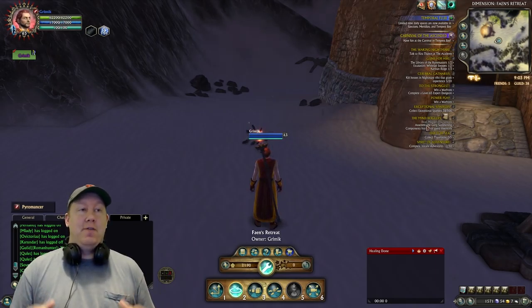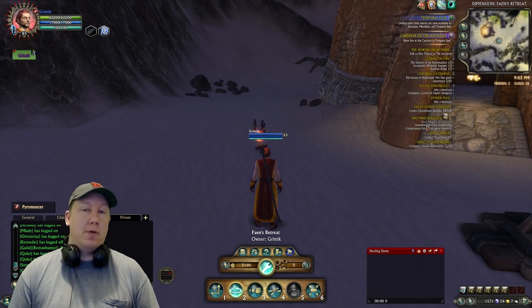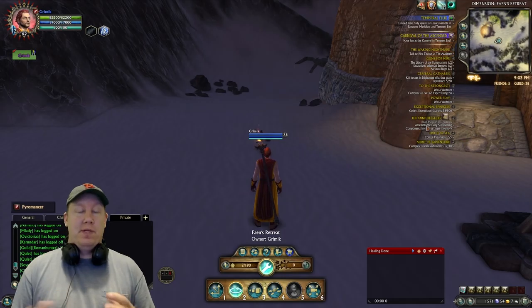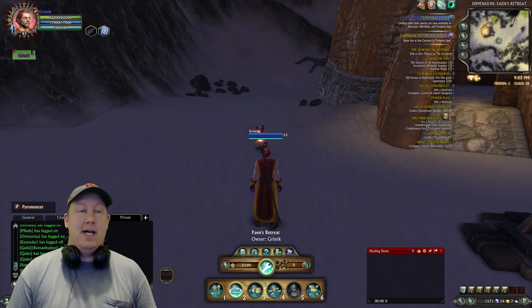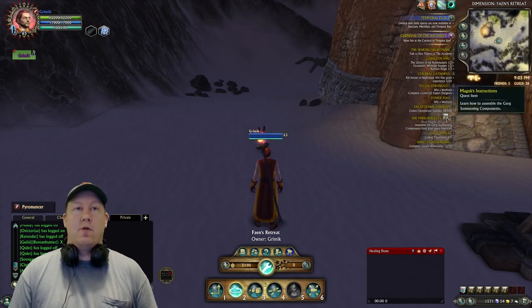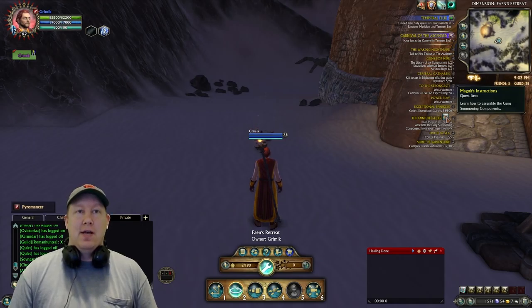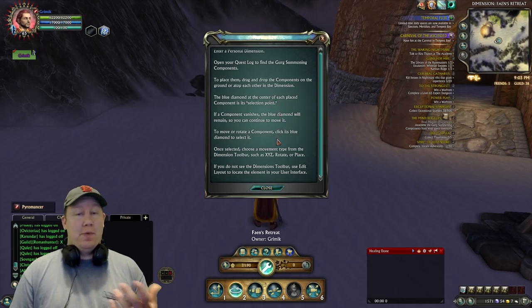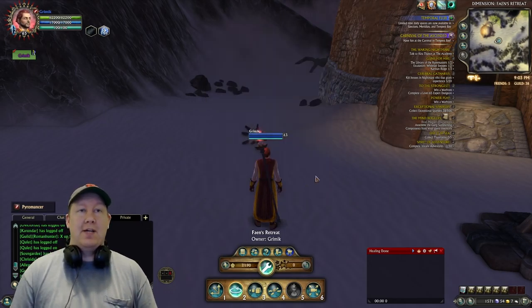Once you're ready to do it, the first thing you need to do is go to your personal dimension, because we're going to be dealing with dimension items that we have to place around and move in different directions. Once you're in your personal dimension, go to the quest summary and then go to where it gives you an icon for McGux instructions. Go ahead and click on that, because the first thing in the quest is that you have to read these instructions. Once you open it up, that's basically reading it — go ahead and close it down after that, and it should complete the first line.